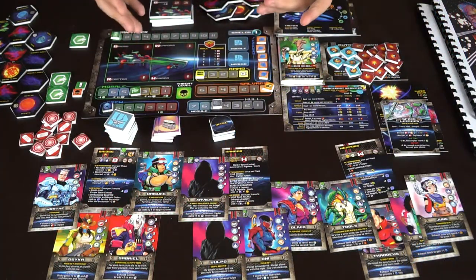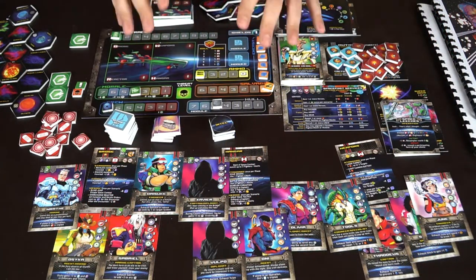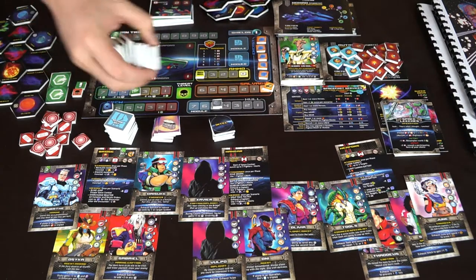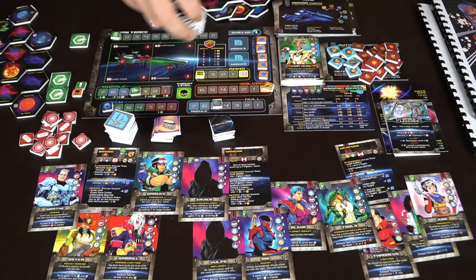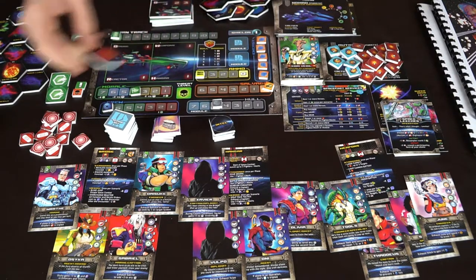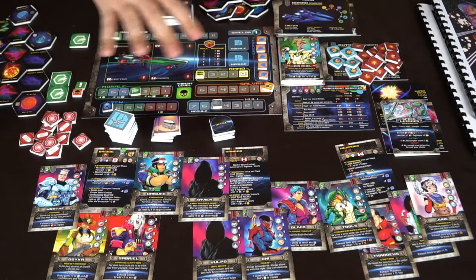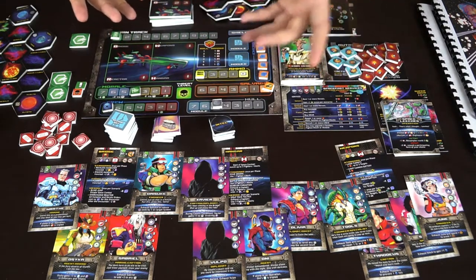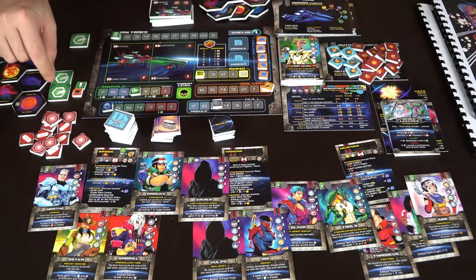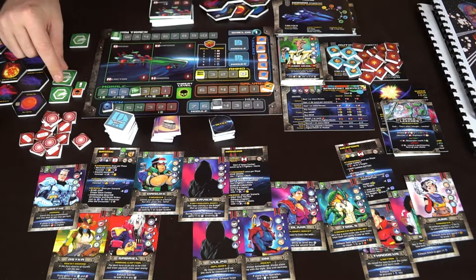Here are all the components for Ironclad. You'll be getting a ton of stuff — I'll try to go over each individually as best I can. You'll be getting these tokens called intel chits, which you'll be placing on a map that you construct for each campaign. The map is made up of different tiles in different sizes and shapes. You'll also have turn trackers or action trackers — every turn you get to do two actions.